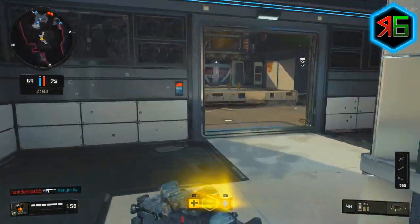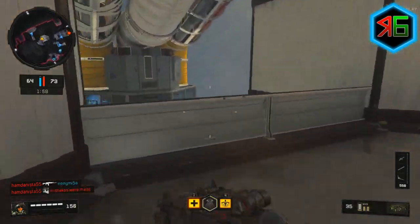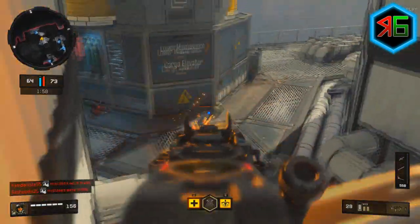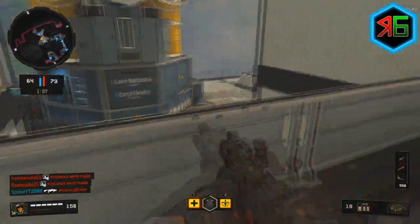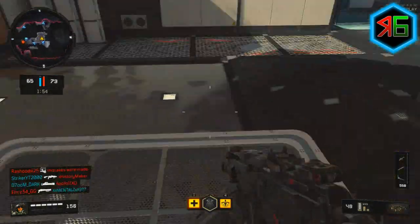Even though it's the main area, not many people are actually there. If you look down there, the balcony bit overhangs a floor below and that is really, really good for points — you're right on top of it. Flag B is there in Domination, so it's really good for taking out people if they're trying to get objectives.